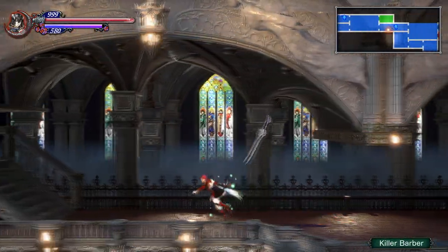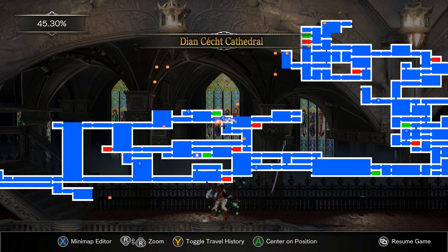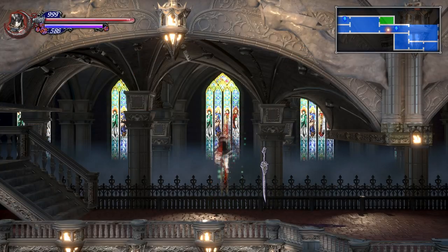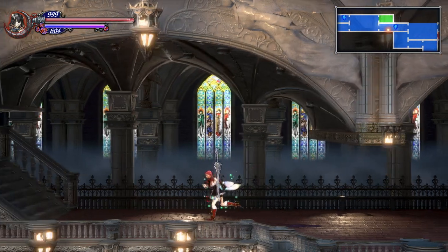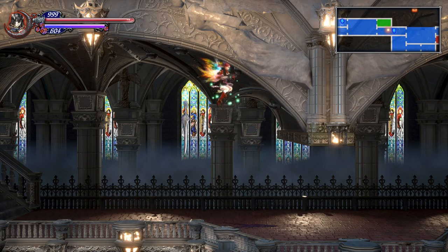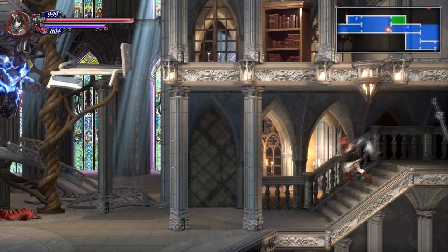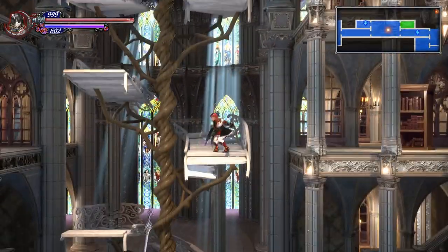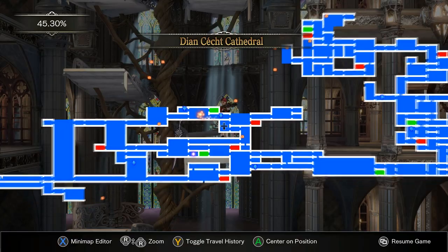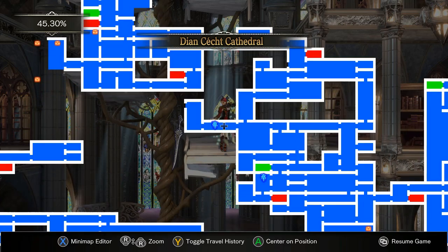Oh, I forgot to show you where this is. That spot is just below the Unseen Cathedral teleporter. This is probably the most important skill — the Augment of Aid — because it's a passive, and when you max it out as a skill shard it becomes permanent, even if you're not equipping it. Be sure you have high luck to get better drop rates.